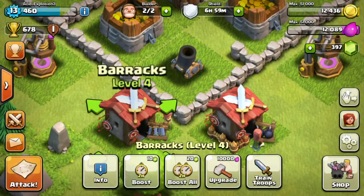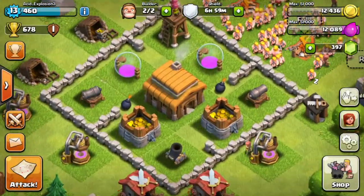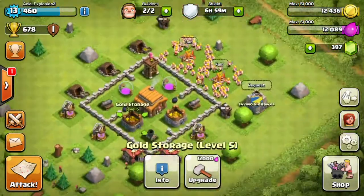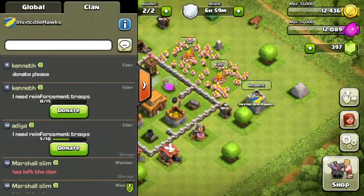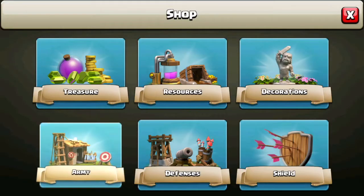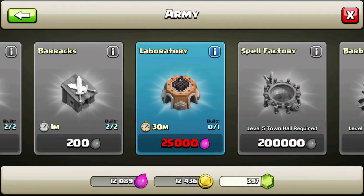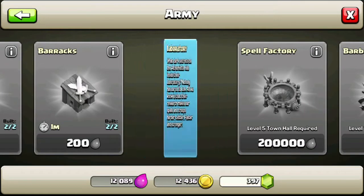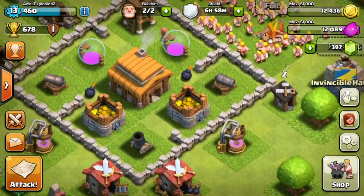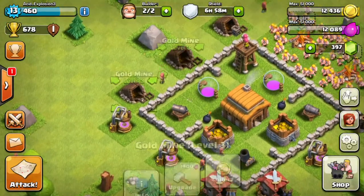I still got this barracks to upgrade to level 5. Instead of just upgrading both storages I actually upgraded all four of them. But most importantly is this laboratory that I did not even build yet. I'm like, whoa, what am I thinking? I'm going to be a Town Hall 3 without a laboratory.